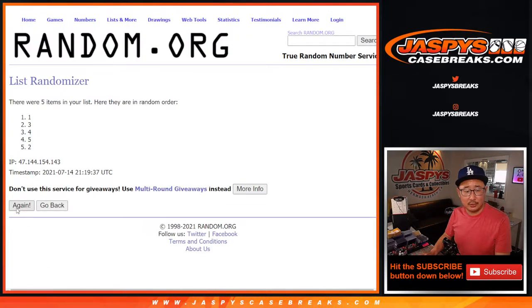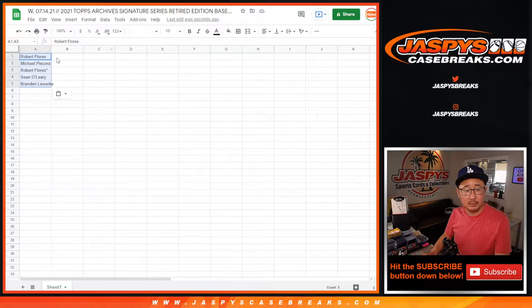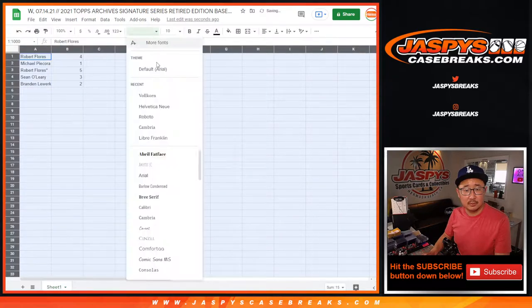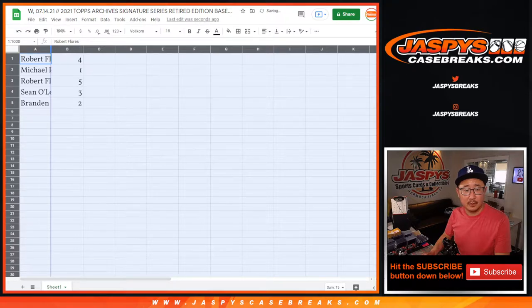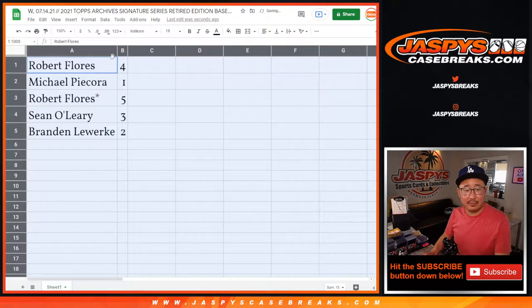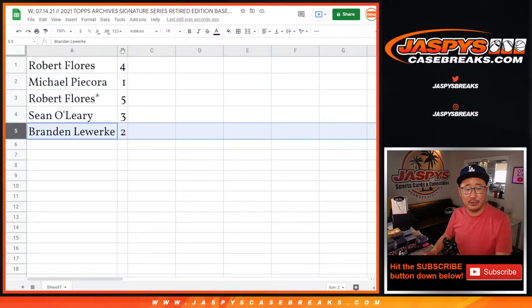Rolling six times and the sixth and final time: four, one, five, three, two. There it is — four, one, five, three, two. Robert with four, Michael with one, Robert with five, Sean with three, Brandon with two.